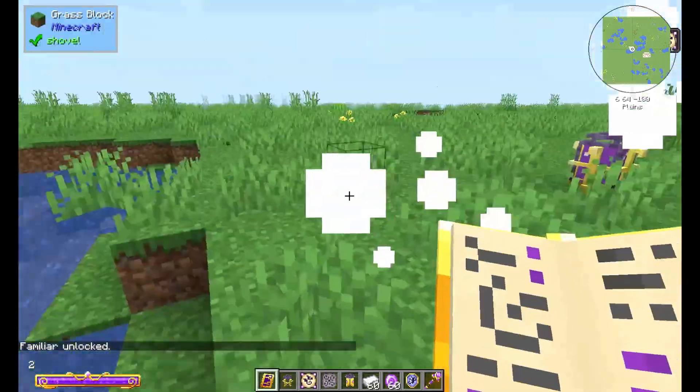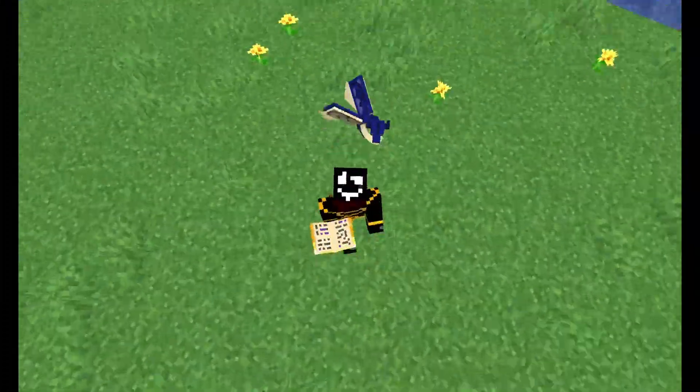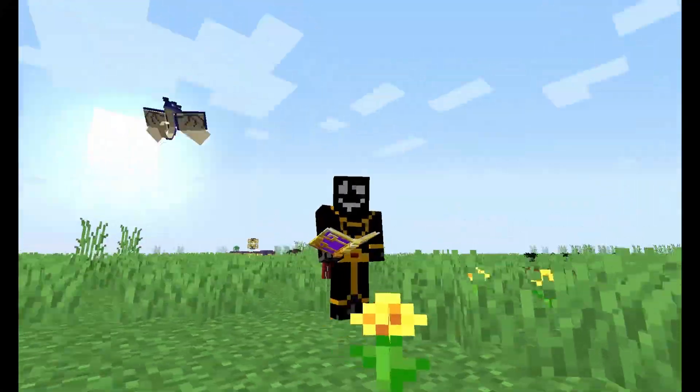Familiars aren't super useful or have any practical effects outside of giving you passive buffs. The bookworm gives you plus one to damage and reduces the amount that spells cost. Plus they're super cute to have following you around — these are absolutely adorable and they definitely put a smile on my face.